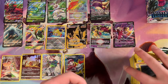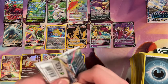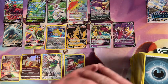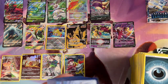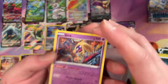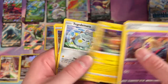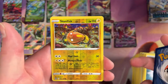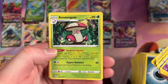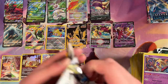There's a Cresselia in here. Battle Speed Initiate. Stunfisk for the Reverse Holo. And a Rare Amoonguss. Down to our last couple packs here.